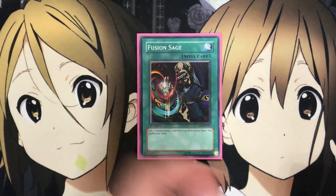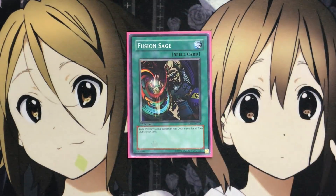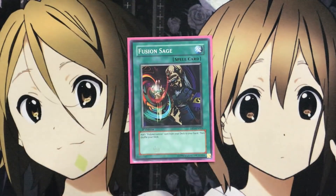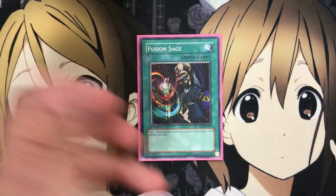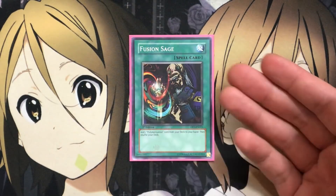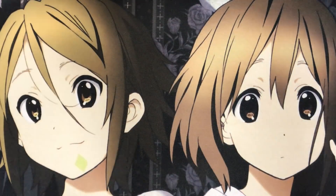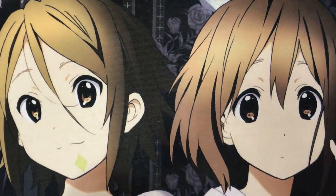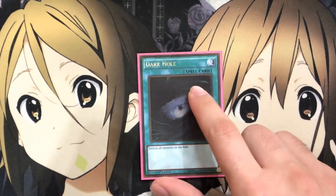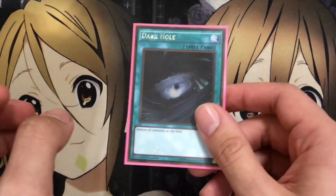I also run one Fusion Sage — if you want, you could bump this up to a third King of the Swamp instead for the search. I was deciding between Upstart Goblin and this for your search and draw, and I thought this might be a little more consistent. I also considered running two Polymerization and two Fusion Recycling Plants since we do run Miracle Fusion — you'd get that discard draw as an additional option. One Reinforcement of the Army for easy search of your Warrior Monsters, and one Dark Hole. Dark Hole can also be Raigeki, but you can get some pretty big heroes out, so being able to clear their monsters means you have a free board to go for big attacks.